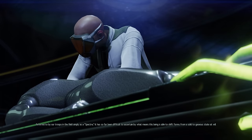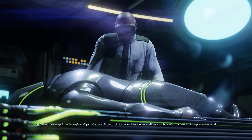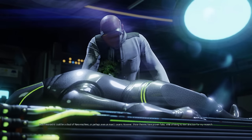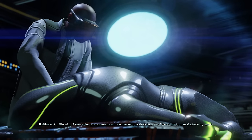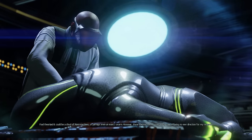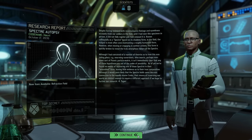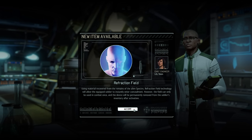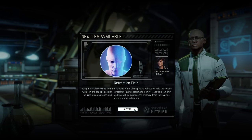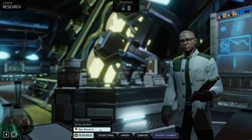The Spectre autopsy cutscene plays — it has been difficult to ascertain by what means this being shifts from a solid to gaseous state, with theories about nanomachines or an insect swarm all proven false. The autopsy unlocks the Refraction Field, an item that allows its wearer to instantly enter concealment, but unfortunately it's a single-use item. Combined with the fact that both Rangers and Reapers can already be concealed without it, I'm not really a huge fan — there are some creative applications but it's not something you should regularly equip.